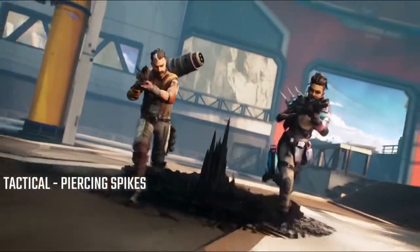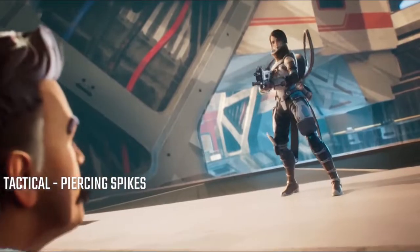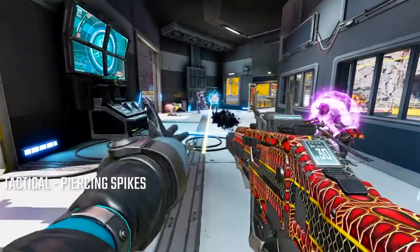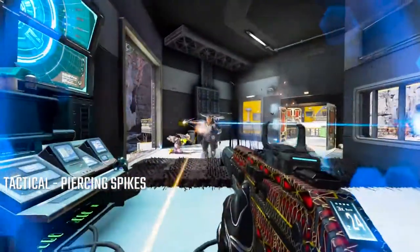Tactical: Piercing Spikes builds a patch of spiky terrain from Ferrofluid. Any enemies that step into the spikes will take damage and move more slowly. To destroy Piercing Spikes, enemies will need to get close enough to expose a glowing core, so it can't be removed from a distance.